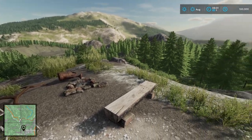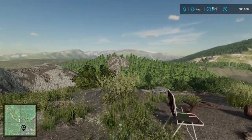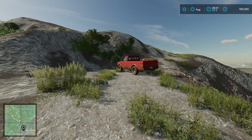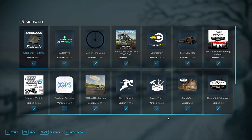Hi everyone, Mature Simmer here. Welcome! I'm sure you're wondering where we are. We're on a map tour, and this is the starting point for Elk Mountain, Wyoming. So let's get going. This map requires a lot of additional mods that come with it, so I just want to make sure you know what they are so that you can make sure you have them marked off.